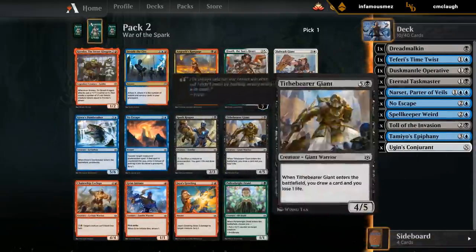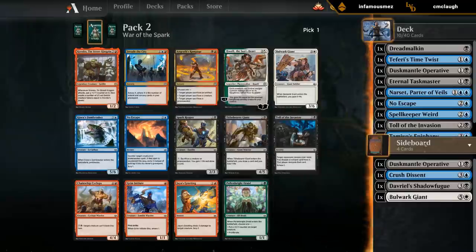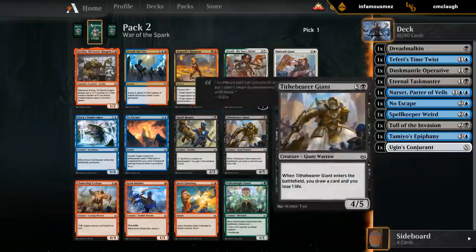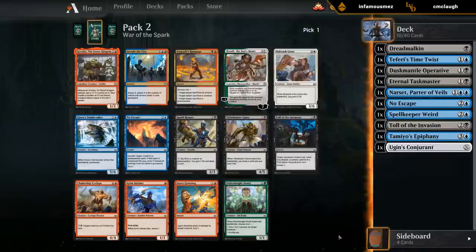Second pack - what do we open? Krenko is definitely a very powerful card. Could be worth switching to red just for Krenko. We're kind of weighing Krenko versus Toll, Taskmaster, Operative, and Dreadmalkin - I think Krenko is probably better than all those cards combined. But there are also some good black cards here: another Toll, Giant is great, Reaper is great, and a Dambreaker. Giant's Greeting in red would also play well with Narset. This is a close call, but we're probably gonna take Krenko anyway, and then let the next few picks guide us. We could pivot into red-black, blue-red, or stick to blue-black.